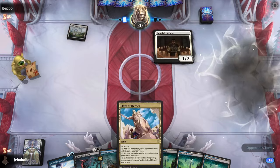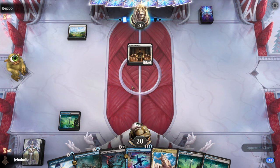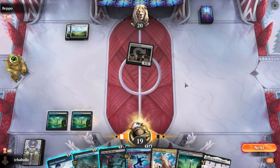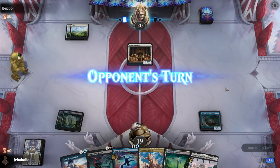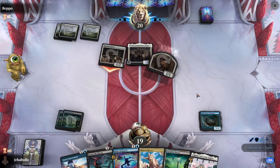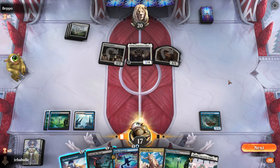Game 1 — Mono White, a lot of Mono White lately. Let's play our Schooner. Good thing they didn't have Thalia. Cathar's a little annoying — I pretty much have to kill that right away before it gets out of hand.